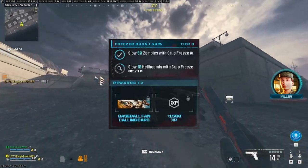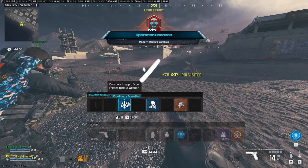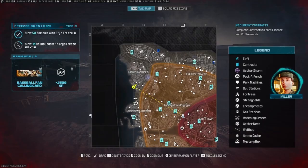Hi guys, I'm quickly going to show you how to do the Freezer Burn mission for the zombies. The very first thing you need to do is get a Kyro Freeze mod, which you can get by looting or doing missions.